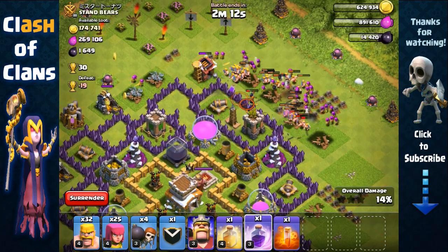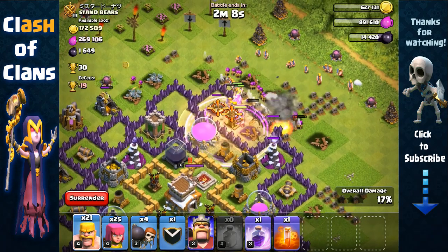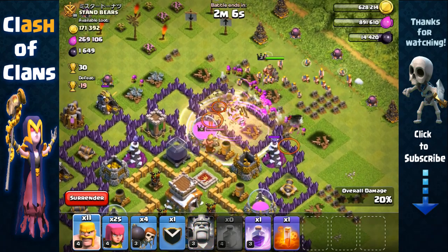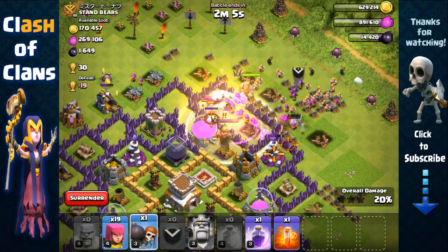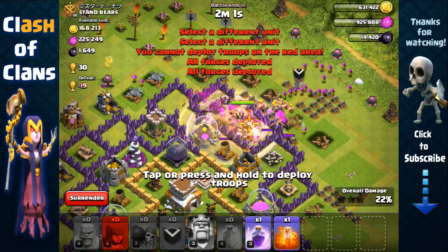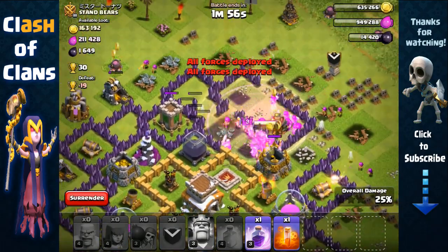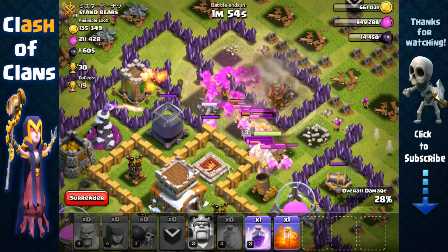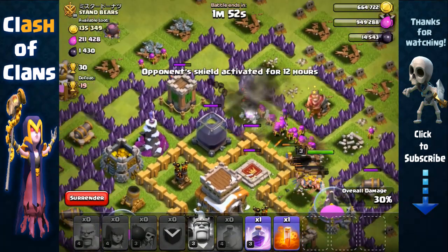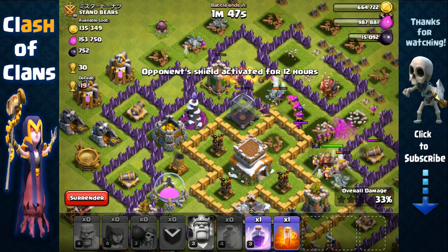I have Town Hall 7 offense — level 7 barbarians and level 7 archers. We're gonna first use the rage spell to open up that layer with wall breakers, then send in our king — we're definitely gonna need his support. I accidentally dropped my wall breakers, but that's fine, we should still be able to make our way inside. The king's inside and our archers over the wall are going to target that Dark Elixir storage.